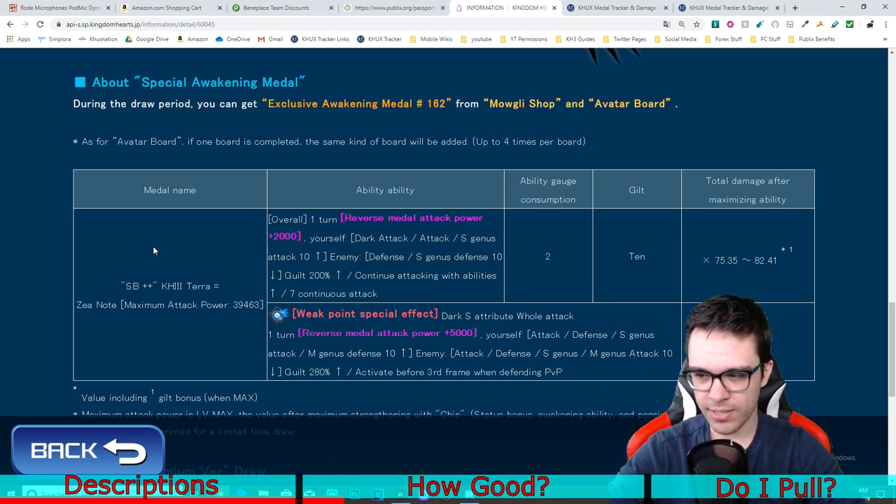It only has an extra 2,000 strength, so it's really not that much of a difference — you're not going to see that difference against any of the harder difficulty quests. It does have one of the highest multipliers in the game at 82.41, although the damage condition is worse than Chain of Memory Sora. KH3 Terranort does more damage the more abilities activated that turn, whereas Chain of Memory Sora does more damage the higher your HP. With Sora you're almost guaranteed to hit the high end of the multiplier, whereas with Terranort you have to use it towards the back end of your keyblade.